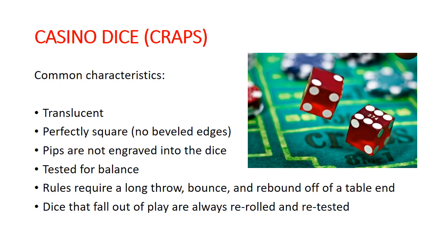The common characteristics you're going to see in virtually all casino dice: they're translucent, so you can see through them — and more importantly, you can see inside them. They're perfectly square, with no beveled edges; the corners and edges are perfectly squared off, and the faces are perfectly flat. They are as close to perfect cubes as you can get. The pips are not engraved into the dice — they are painted on, inked, or laser etched — definitely not what you get from a typical board game die with pips drilled in and painted.